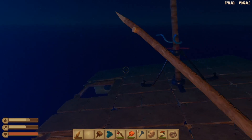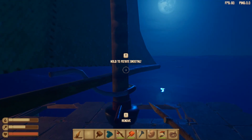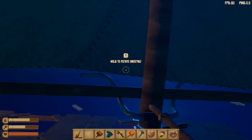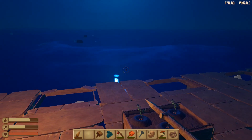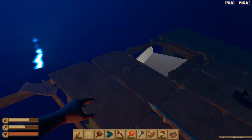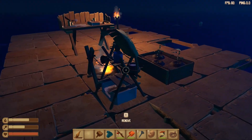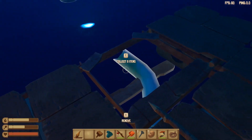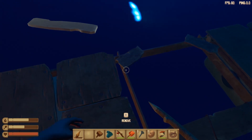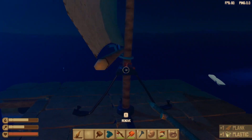Instead we may just build more nets, more stuff to gather resources — maybe a couple of water purifiers so I don't have to rely on just one. I can have like four going at once. With this sail up we're going way faster, which means we're gathering resources way faster as well, which is pretty cool. We could find another one of those little rafts, or if we can find an island then I think we're gonna be in a good position.